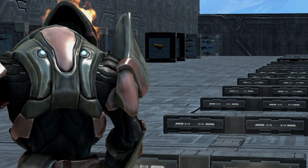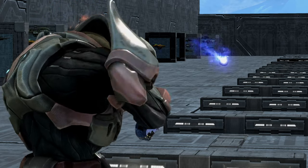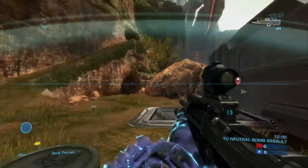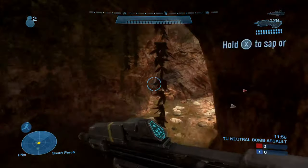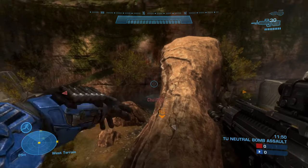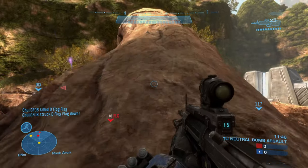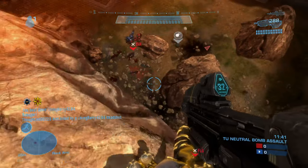Hey guys, Blazin here. Welcome to my analysis on the T1 AP Plasma Grenade. The T1 AP, which stands for Type 1 Anti-Personnel, is a plasma grenade that is a dangerous hand-thrown weapon utilized by Covenant forces and is made by Iru Iru Armory. This grenade is typically used by grunts and elite soldiers as both a thrown anti-infantry and anti-vehicle weapon.